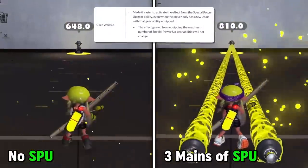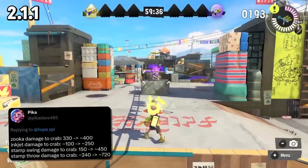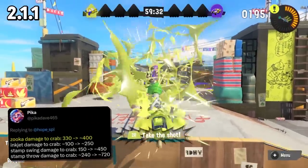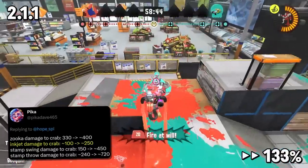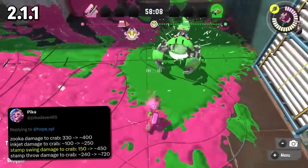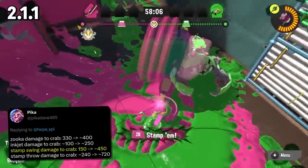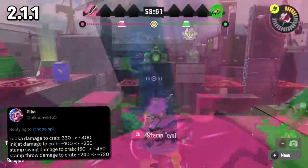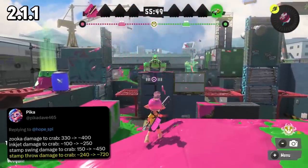The numbers on this, as translated by Pika, are likely: Zipcaster damage to Crab is now going from 330 to 400, Inkjet from 100 to 250 — going from a 5-shot to a 2-shot is pretty insane. The swings of Ultra Stamp in rush mode do 450, almost breaking Crab in one hit, but now two hits, up from 150 with the multipliers.